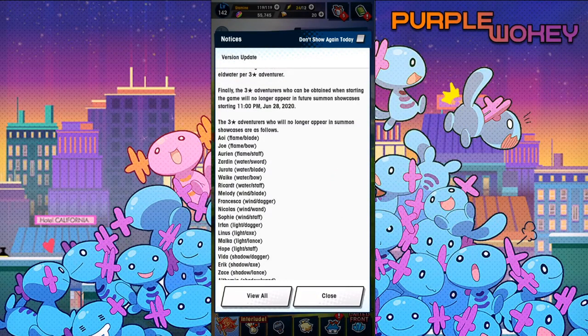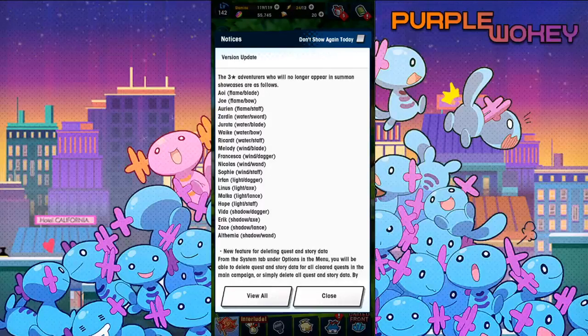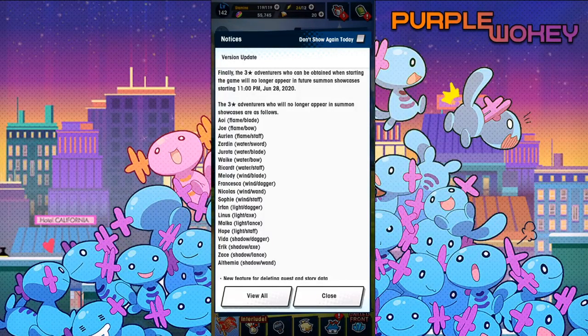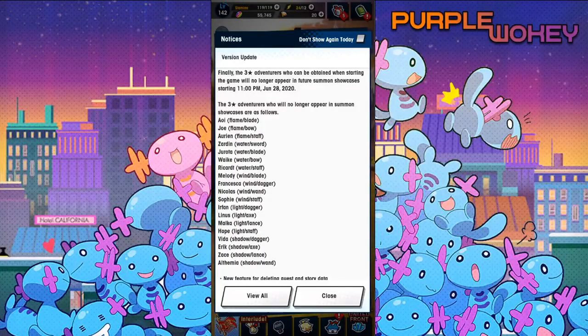Finally, the 3 Adventurers who can be obtained when starting the game will no longer appear in future Summon Showcases starting 11pm on June 28th, 2020. The 3 Adventurers you will no longer appear in Summon Showcases are as follows. Alright, so I think — at least for the gachas I play — I think this is the first time anyone's specifically removed Adventurers from the gacha. We've already seen Dragalia change its Summon in the past. They've removed Wyrmprints from the gacha. Back in the old days when you summoned, you had a chance of getting 4 and 3 Wyrmprints in the banners, and it completely diluted the banner and made summoning on it really bad. This change right here — now there's fewer 3 Adventurers. There's still some 3 Adventurers in there, and there's also 3 Dragons, so it's not like all of a sudden you don't have 3-stars anymore, but it's a significant cut-down of what these are potentially going to be.